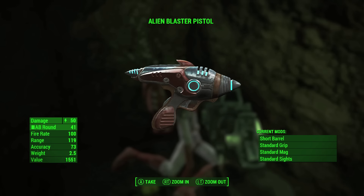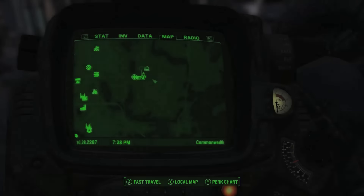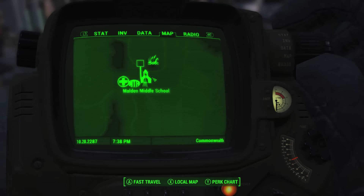Hey guys, this is MrSaintsGodzilla21, and today I'm going to show you how to get the Alien Blaster in Fallout 4. Before we get started, you have to at least be level 20 for the Alien Blaster to appear.